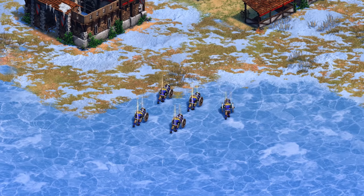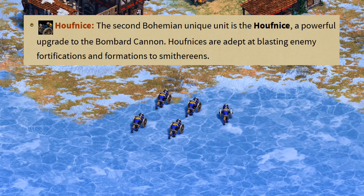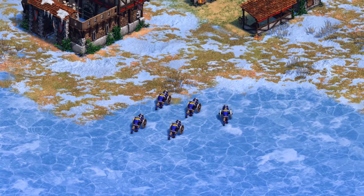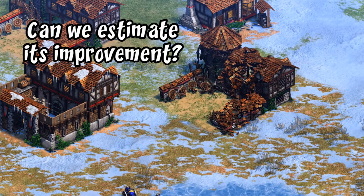Their other unique unit is the Houfnice, which is an upgrade to the Bombard Cannon. This upgrade could be a team bonus like the Imperial Skirmisher, but I think it's more likely something specific to Bohemians, like the Imperial Camel is for Indians. I expect more attack, HP, and hopefully a slight increase to their blast radius, which would make them pretty scary against bunched-up units. They show off its power against a building, which to be fair was already on fire. From this, can we actually tell if it's better than the Bombard Cannon though?